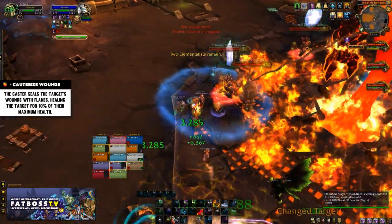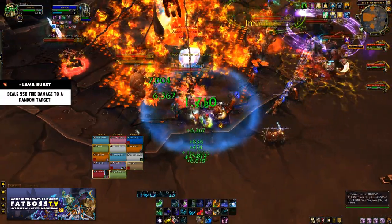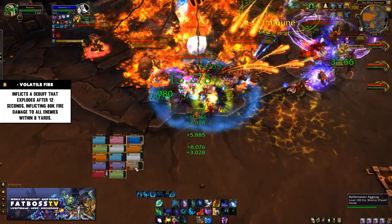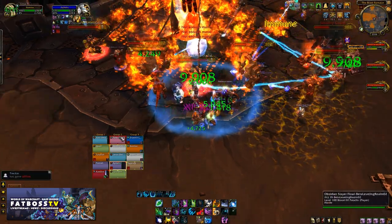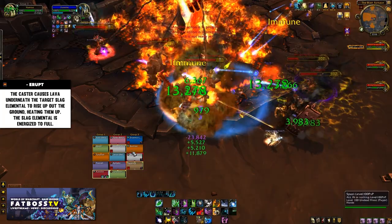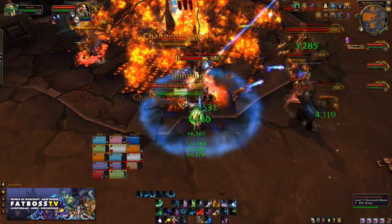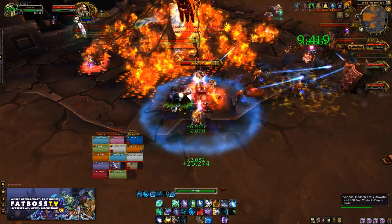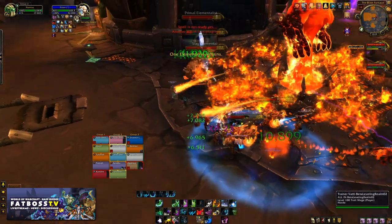One of the fire caller's key casts is Cauterize Wound, which will heal any target for 10% of its maximum health — if this goes off on an elementalist it's very bad. They also do a Lava Burst to a random target, which isn't a big deal. However they have a debuff called Volatile Fire — once it expires it deals damage to everyone within 8 yards and it does hit hard, so if you have this debuff move out of the raid. Critically, the fire callers can also immediately energize a dormant slag elemental back to full health, bringing it straight back into the fight.